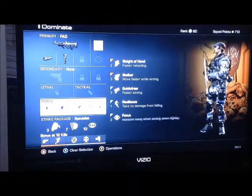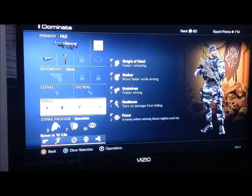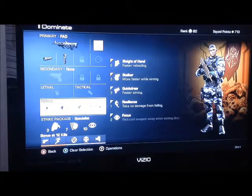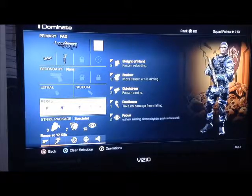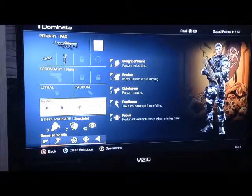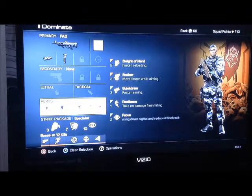Resilience - this class is more of a fast-paced class for me, so I kind of jump around a lot, and using resilience will definitely help me. You can always switch that out. I have quick draw and stalker on because it is an assault rifle, it's a little bit slower pulling up to your eyes, so it's really nice to win those when you're coming up against a submachine gun battle. And stalker - I'm definitely a tweak and duke sort of guy, so if I'm in a gunfight I'll move back and forth and make them move, which is kind of an elusive move. Sleight of hand is obviously just useful with any gun, but the FAD has one of the slowest reload times for the assault rifles, so sleight of hand is very important to me.